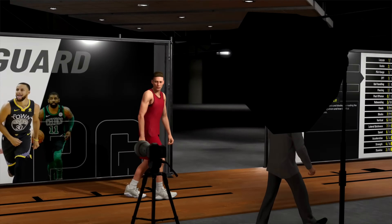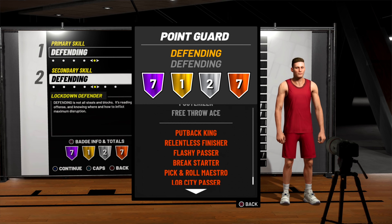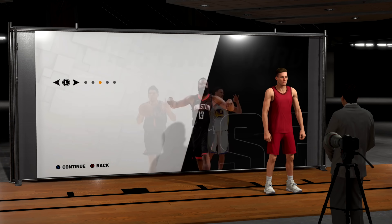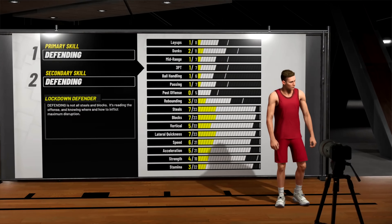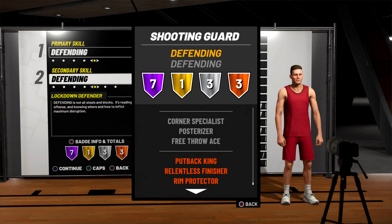The next big mistake is making the wrong position for your archetype. Position matters a lot this year, especially with badges. For example, with a lockdown at shooting guard, you get silver Corner Specialist — that's super overpowered and the only position that gets it. A lot of people mess up their lockdown build because they don't make it a two guard. That goes for pretty much every build in the game. Take a look at the badges between positions for the same archetype, because they do change — that's a huge reason to research best build videos carefully.